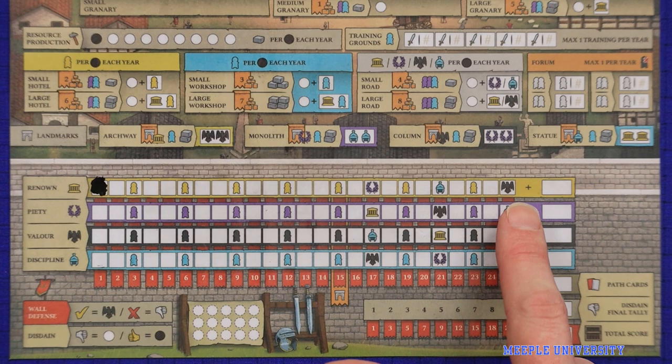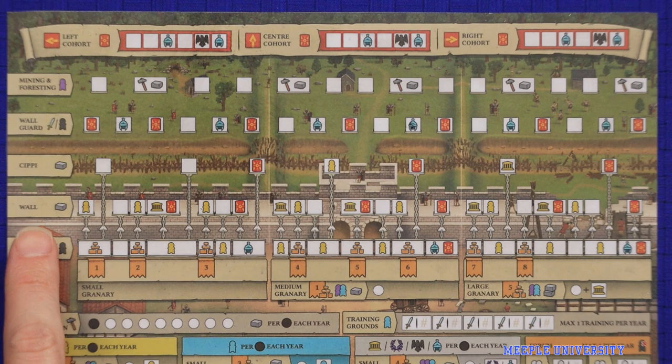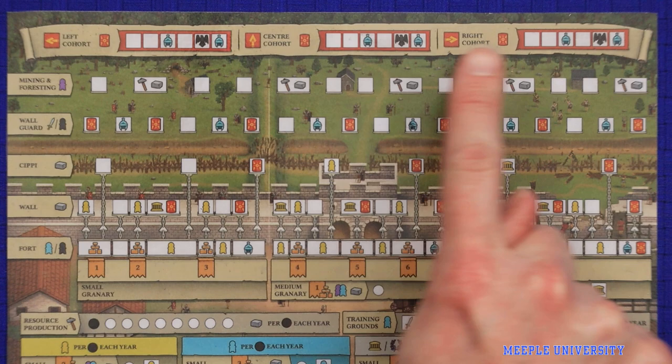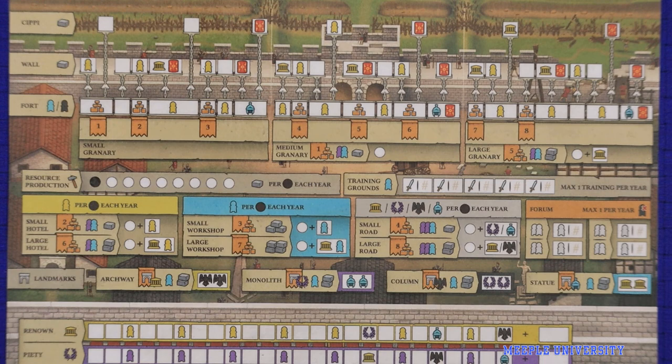The top half of your fortress board represents your fortress, including the fort and all of the extra fortifications: the wall, the zippy and the wall guard, as well as forestry and mining happening out beyond the wall. The very top of your board represents your three cohorts, which is your true defence against the Picts. You'll need to build some level of defence on all three of these cohorts because the fate cards will tell you which one the Picts will attack through.